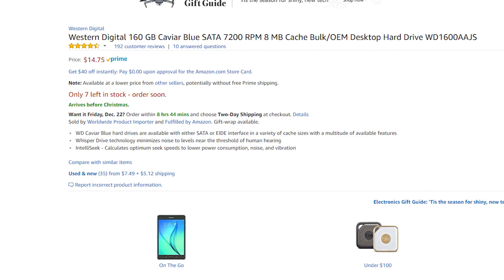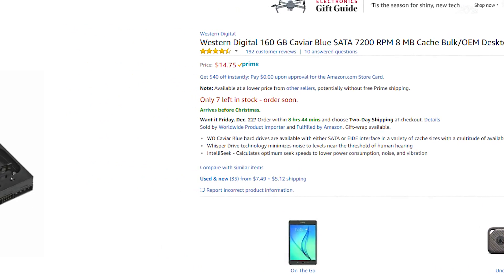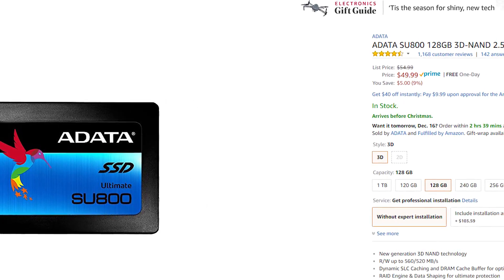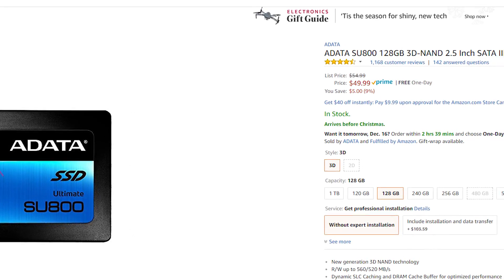For storage, there's nothing wrong with grabbing the cheapest hard drive you can find. However, one of the goals of mining is to minimize power draw, as that directly influences profits — unless you're completely solar or wind powered. That's why many people pick up a cheap solid state drive like this ADATA 128GB for $50. SSDs draw less power than hard drives, reducing overall power consumption, but also give you much faster loading times into the operating system when you need to reboot.